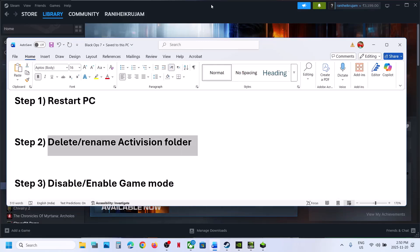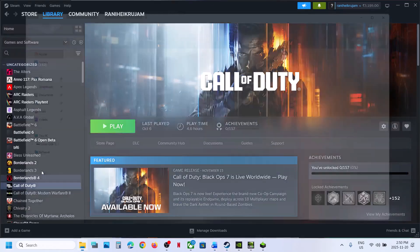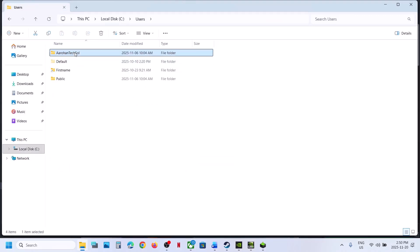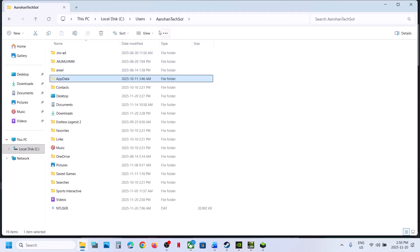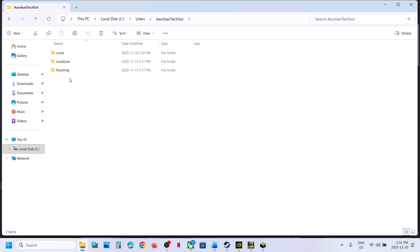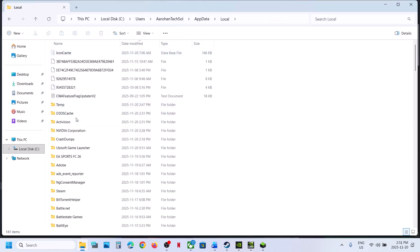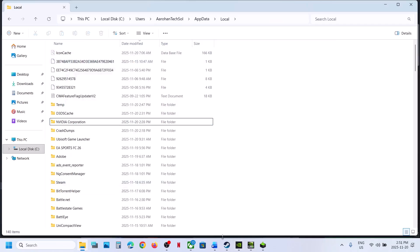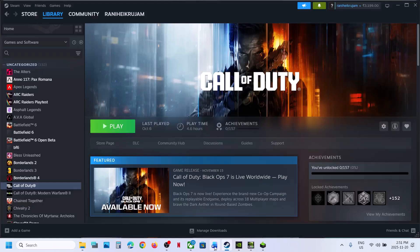Still not working: delete or rename the Activision folder. Open File Explorer, go to This PC, open C drive, open the Users folder, open your username folder, then open AppData. If you don't see AppData, click View, select Show, and put a check on Hidden Items. Then open the AppData folder, Local folder, and find the Activision folder. Right-click and delete it or rename it, then relaunch the game and check.